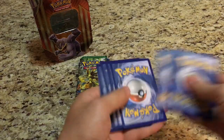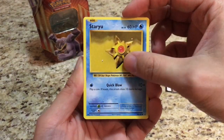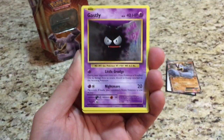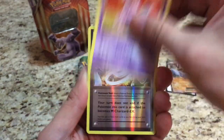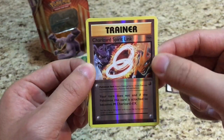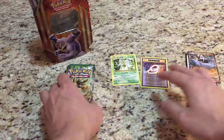The code is green, so hopefully there's a break card in here. We start off with a Staryu, Steel type energy, Growlithe, Gastly, Charmander, Misty's Determination, Revive, Nidorino — no break card. But we do have a Charizard Spirit Link, and the rare is a Beedrill. Okay, not the best of starts.